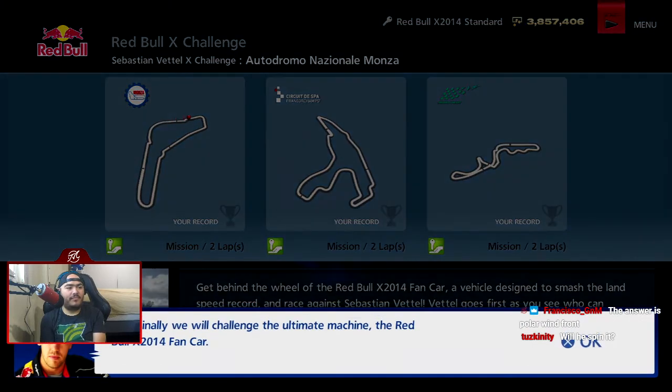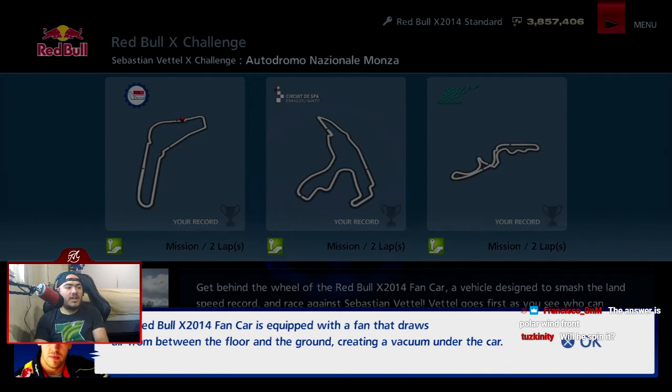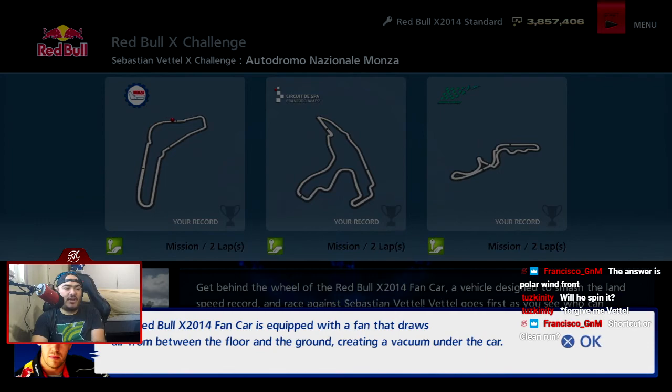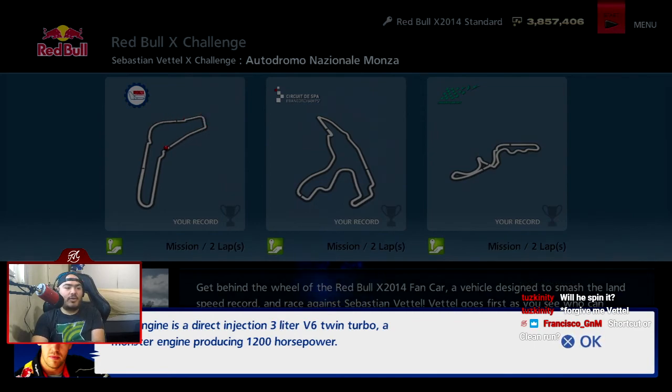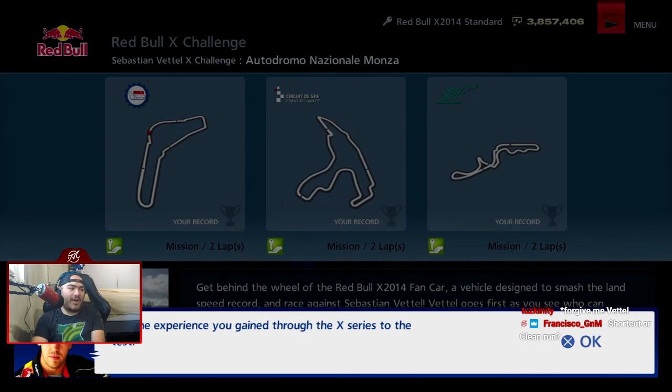Here we go. Finally we will challenge the ultimate machine — the Red Bull X2014 fan car. It is equipped with a fan that draws air from between the floor and the ground, creating a vacuum under the car. This draws the car to the ground creating an incredible amount of downforce, allowing it to corner at unbelievable speeds. The engine is a direct injection 3.3-liter V6 twin-turbo producing 1200 horsepower. Fine control is required to drive this machine. Put the experience you gained through the X series to the test — I'll take the lead in each track, let's see if you can keep up.